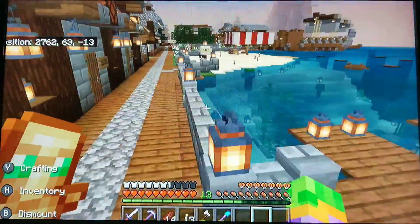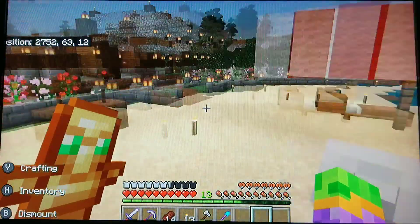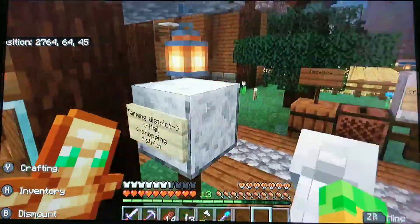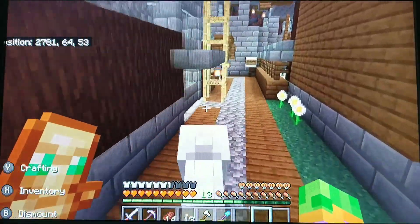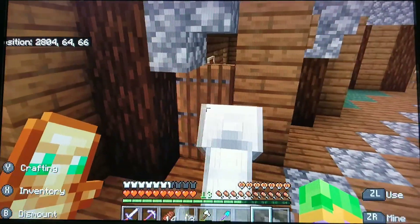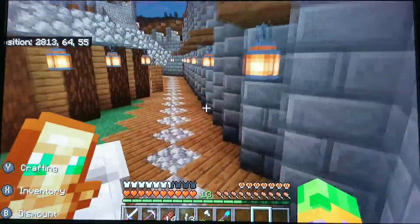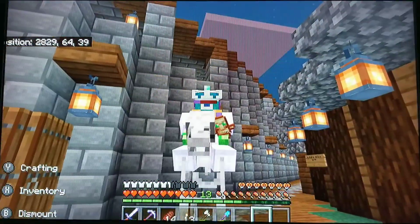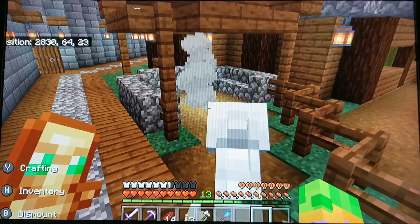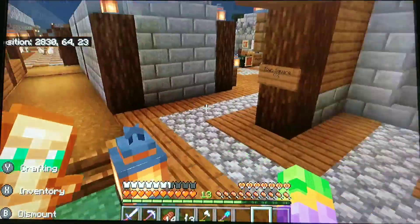If we clippity-clop our way over here, this is like a beach area with a really obnoxiously oversized umbrella. And over here, I believe is a shopping area. We got a bookstore, a fish shop, a mob drop shop, and an open restaurant — with free food inside, by the way. And this is a community fireplace. I actually put a hay bale underneath that campfire to make it higher, because smart.